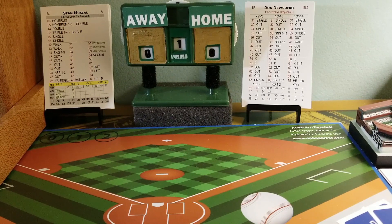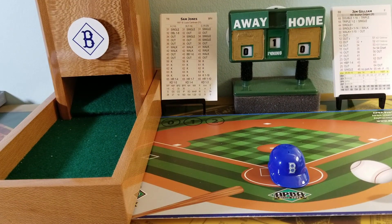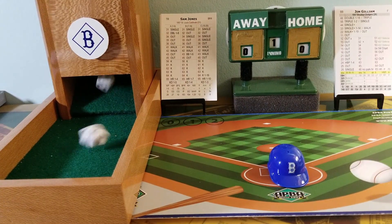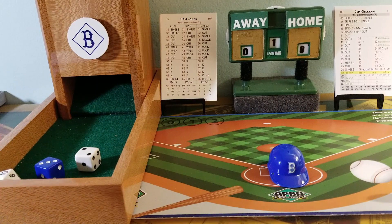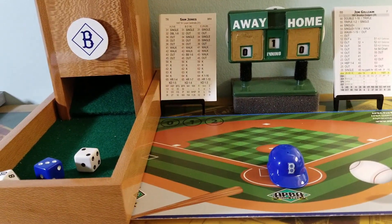We go to the bottom of the first. St. Louis nothing and Brooklyn coming to bat. In the bottom of the first, Junior Gilliam leads off. Sam Jones is working off the C column. 32 is an out — Gilliam hit the ball on the nose but right to the Cardinal left fielder, Wally Moon.